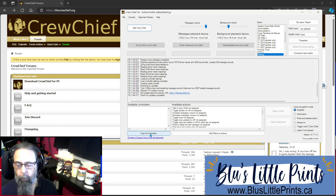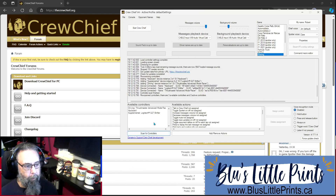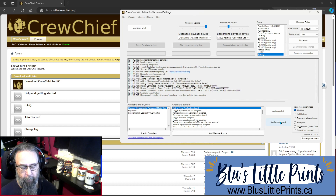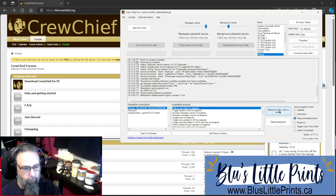Down at the bottom here you can see 'Scan for controllers.' If this is grayed out, simply shut down the program, restart it, and it should come up with the prompt. I'm going to scan for my controllers — it sees my Thrustmaster steering wheel, my keyboard, and my Logitech shifter. I have a button for the radio on my wheel, so I'm going to click on my Thrustmaster and then click on 'Talk to Crew Chief.' I'll select press and release, then assign a control. I press my radio button on the steering wheel and now that is assigned for me to communicate with my Crew Chief.